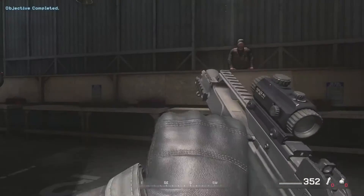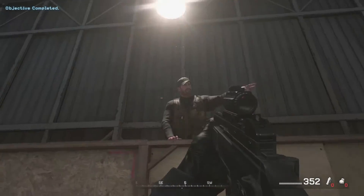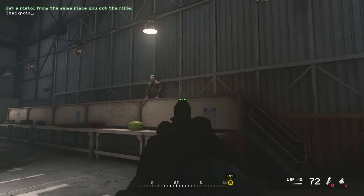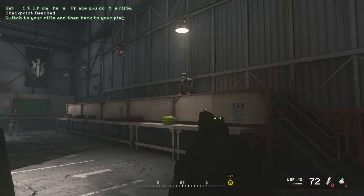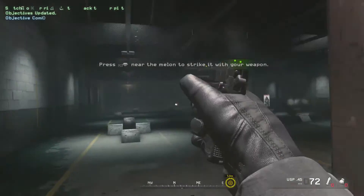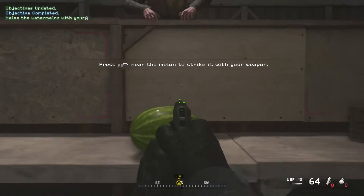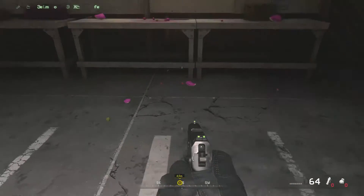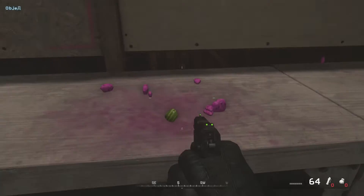Good job. Now go get a sidearm from the armory. Good job. Now switch to your rifle. Now pull out your sidearm — remember, switching to your pistol is always faster than reloading. Using your knife is even faster than switching to your pistol. Knife the watermelon! Anyway, your fruit-killing skills are remarkable. Captain Price wants to see you.